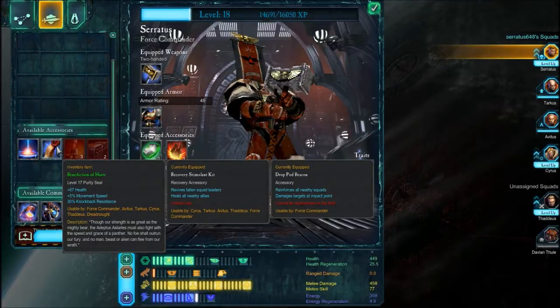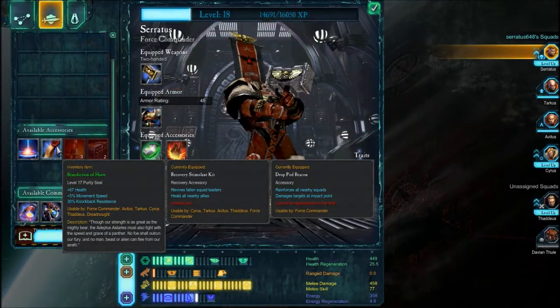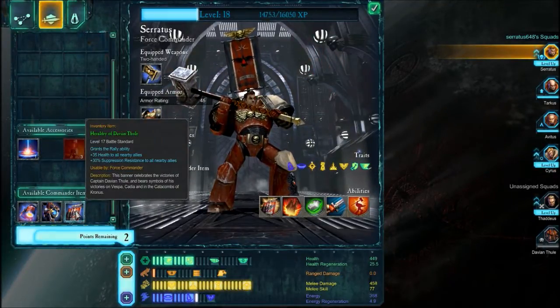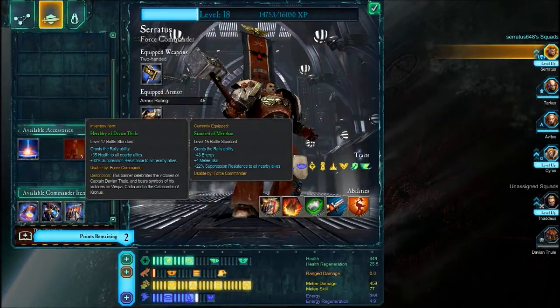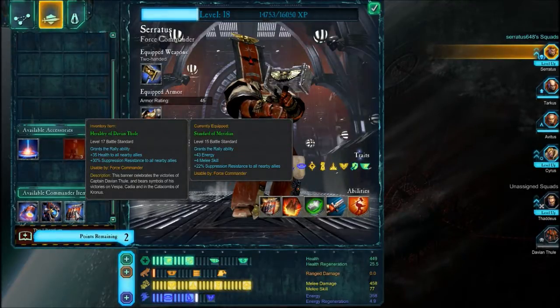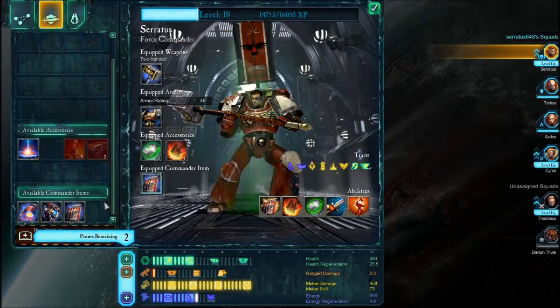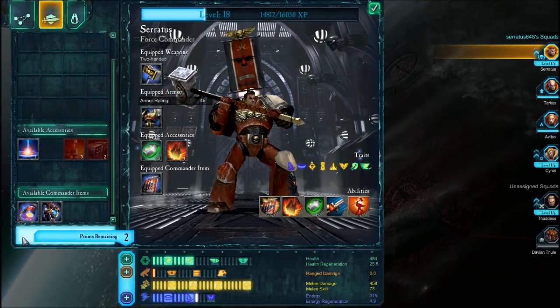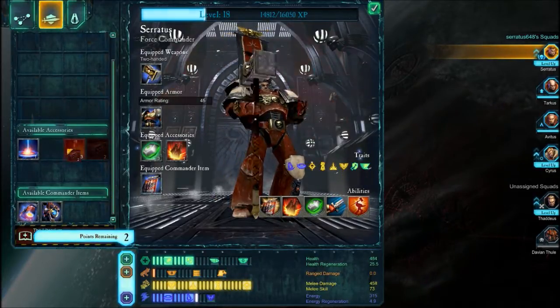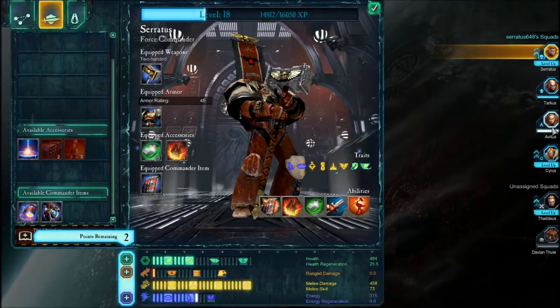What's this? Health, movement speed, knockback resistance — not useful, not useful. This might be though: plus 35 health to all nearby allies, suppression resistance to all nearby allies. Yep, let's give it to him. Once he gets Terminator armor — because he has to get Terminator armor at some point, I'm sure of it.